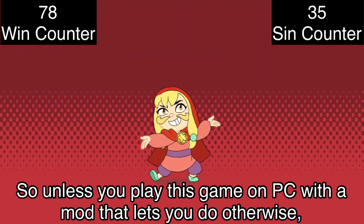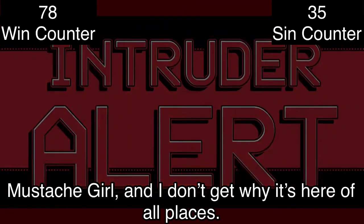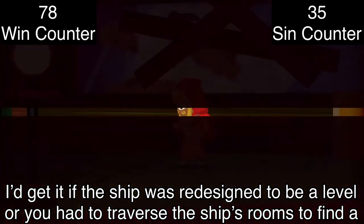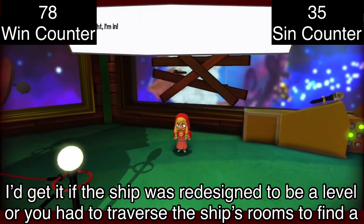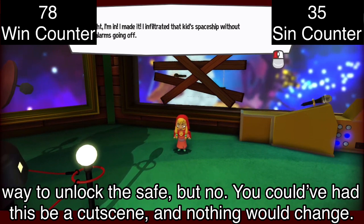Unless you play on PC with a mod, this is the only instance in the entire game where you get to play as Mustache Girl, and I don't get why it's here of all places. Unless you willingly mess around, this section is over in seconds. It would have been better if the ship was redesigned as a level, or you had to traverse the ship's rooms to find a way to unlock the safe. But no — you could have had this be a cutscene and nothing would change.